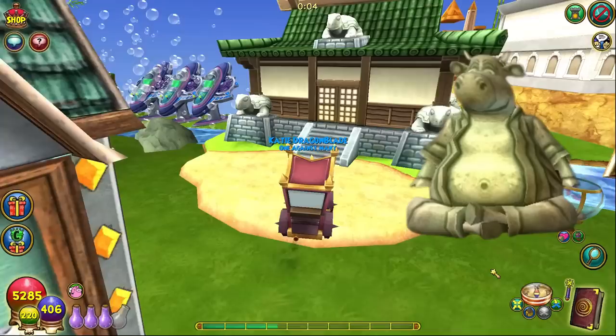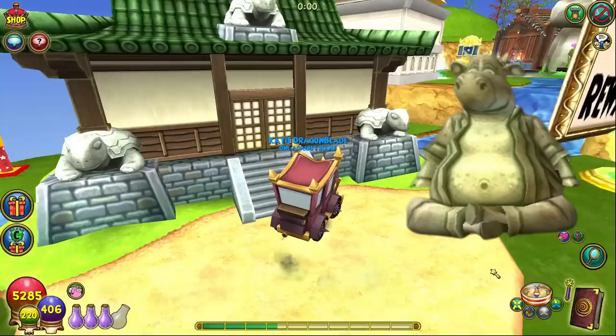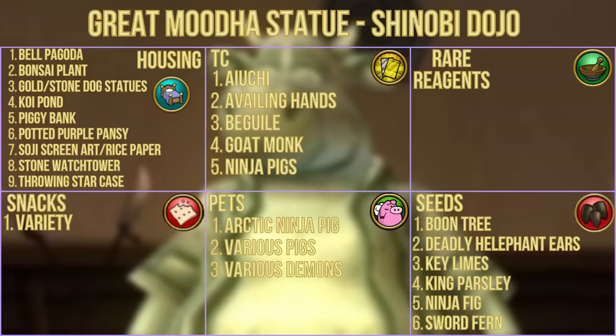The great Muda statue, found in the shinobi dojo, can be another tough one to access — first because it's a placed housing item not linked to a specific house, and second because you need to be friends with the homeowner to access the inside of the dojo and get to the statue. However, if you manage to gain access, the statue can reward you with a bunch of rare housing items including the bell pagoda, bonsai plant, golden stone dog statues, koi pond, piggy bank, potted purple pansy, shoji screen art, rice paper, stone watchtower, and throwing star case.